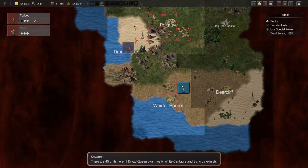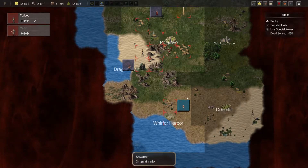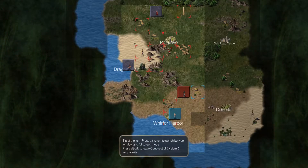We don't have enough to take her out right now. So what we're going to do is take our boys, move up to this area here, and drop a pillar. We'll bug out here — she'll take our port, but that's expected.